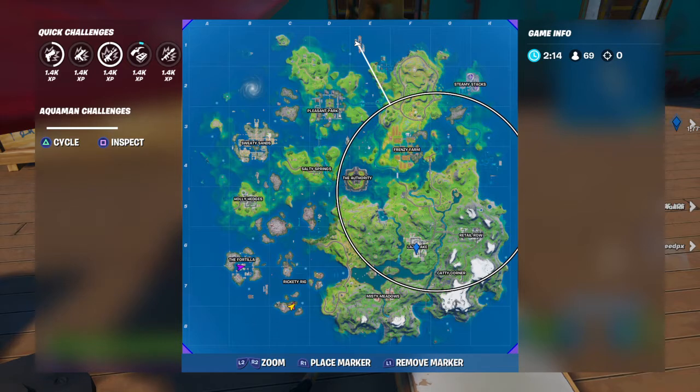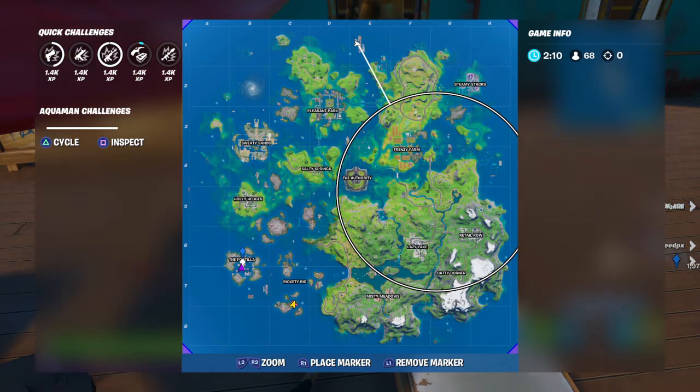And you also need to headshot henchmen at the Fortilla. The Fortilla is bottom left of the map — there are henchmen all around, just headshot them a few times. And then gather or consume forage items at the orchard, which is right there above Frenzy Farm.